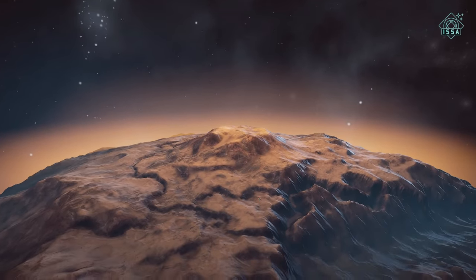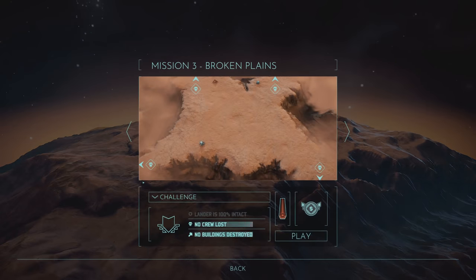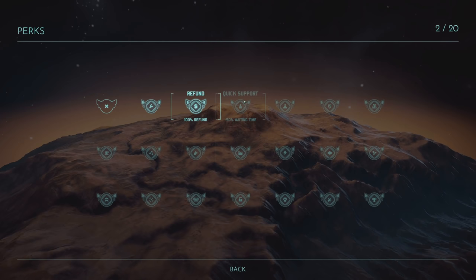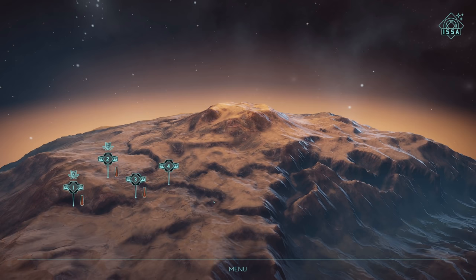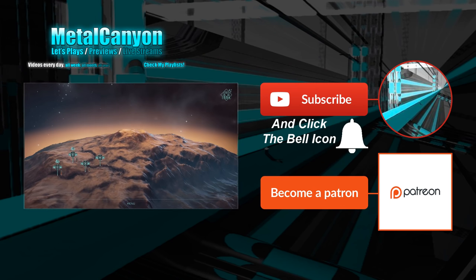So I do need to do this without getting any damage on the lander. I can still retry this one. What's this perk? 50% waiting time for support - oh man, that would be very useful actually. I guess we'll need to go back and actually do this one and get the perk, because that's pretty useful. Well anyway, thank you so much for watching. Let me know down in the comments below if you like the gameplay, and I will see you in the next part of Mars. Bye bye.